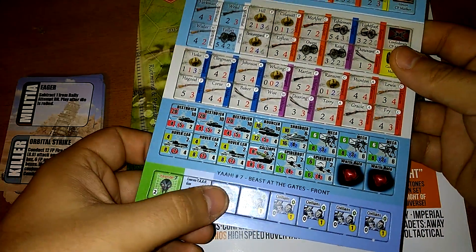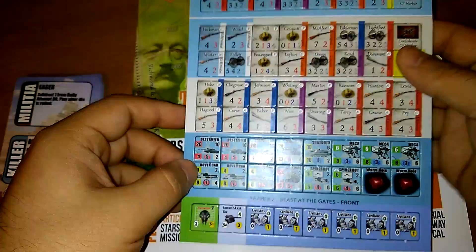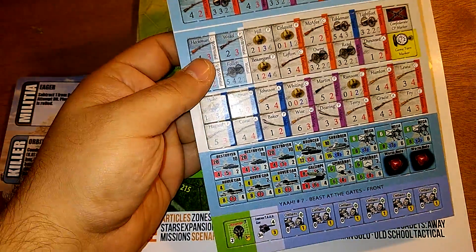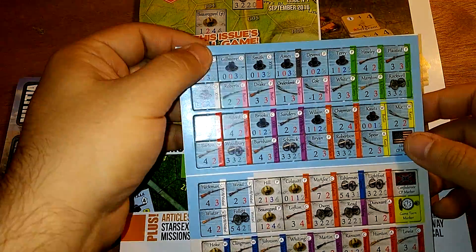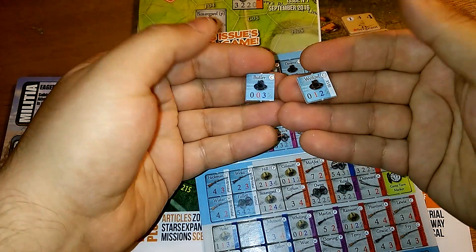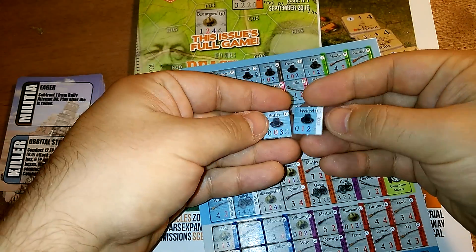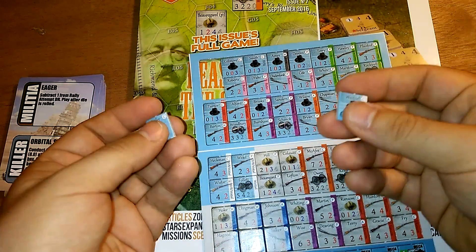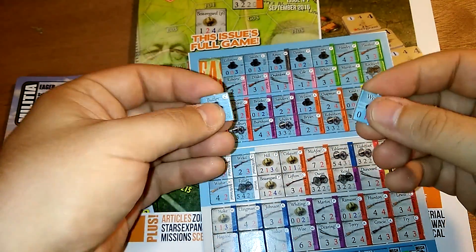It also comes with a counter sheet. There's a front side — they're ready to just pop out, nice. There are the counters for the Edge of Night game, and here are the counters for the Civil War game. These are really nice counters. The artwork is pretty spectacular for what they are, and they're a decent thickness. I hear some companies put their games in Ziploc bags and the components aren't very good, but these are really nice.